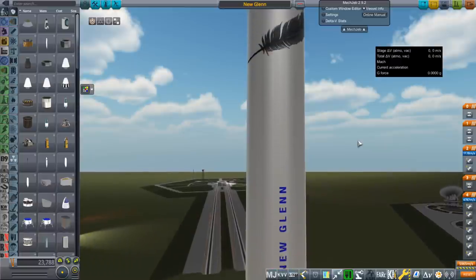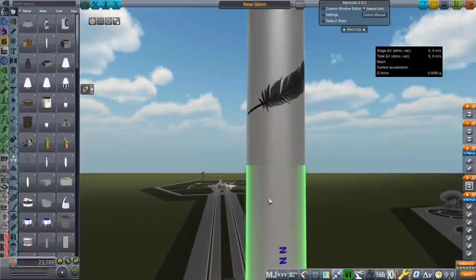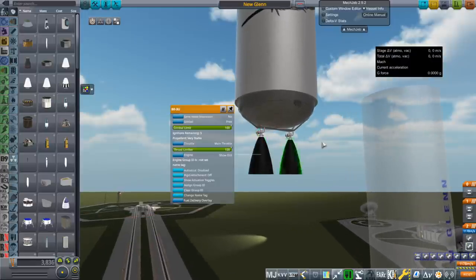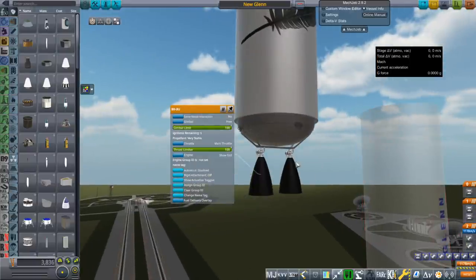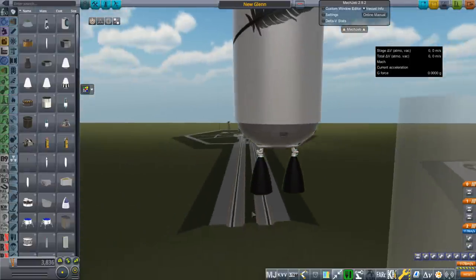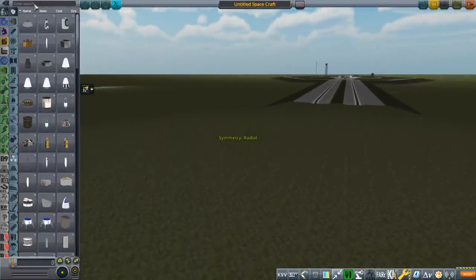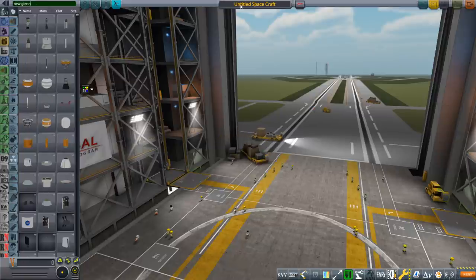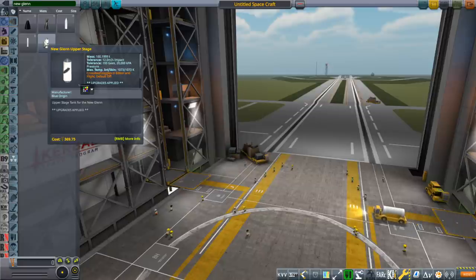The only new engine is the second stage — it's sort of seamless so I probably ought to add some seams to it. This is the BE-3U and they said it had four ignitions; I gave it five. I didn't include fins, so those will be with B9 Procedurals as usual — I'll think about working on fins at some point, but fins are annoying, maybe in an update 0.7 or something.